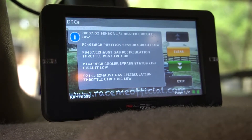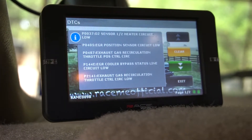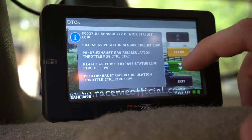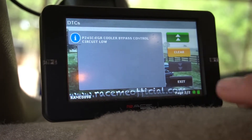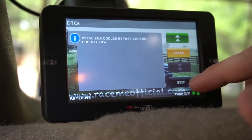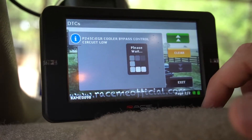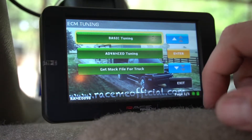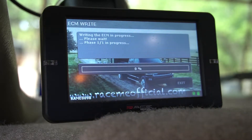First thing I noticed is the check engine light came on. Codes are: heater circuit low, EGR position sensor, exhaust gas recirculation throttle position sensor, EGR cooler — all of these things relate to the EGR bypass. I don't have a DPF; it's an older truck, so all I have is the EGR. We're going to exit that out and go into ECM, then go to basic tuning.